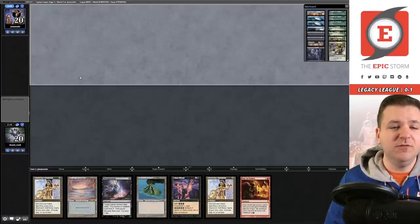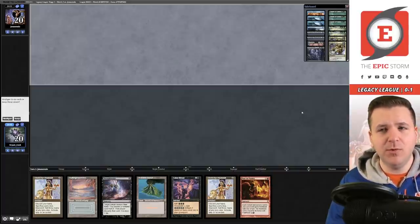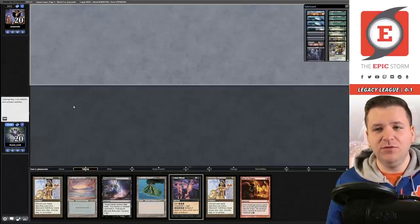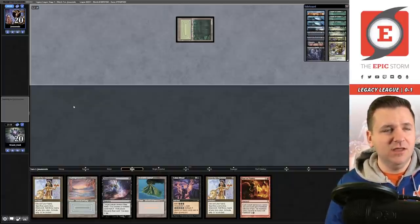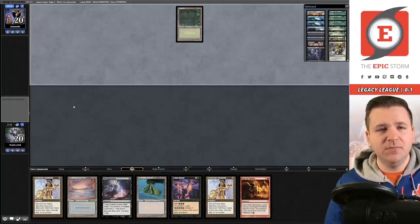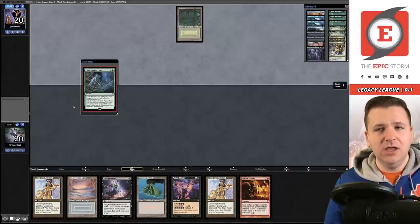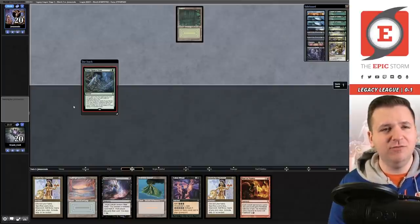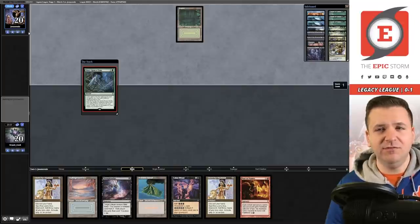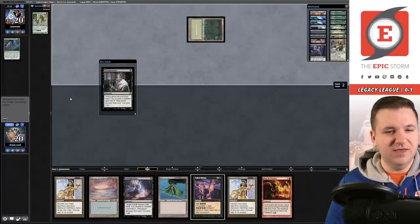For game two we've opened a hand with protection, lots of mana, and a payoff, but need an additional proactive spell. A lot of ANT players would mulligan because it has no cantrip or tutor — but that's a bad mindset when you have eight tutors that win the game. We're now a deck with four Wishclaw and four Infernal Tutor that immediately win. Our opponent is on some sort of depth strategy — it's Elves.